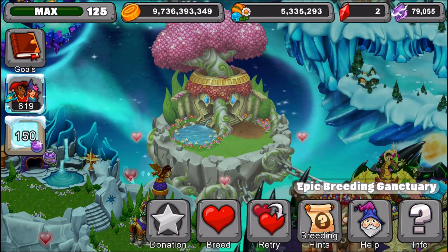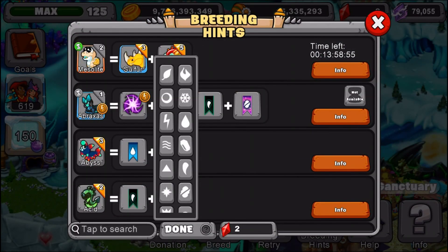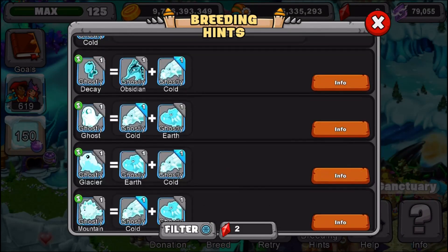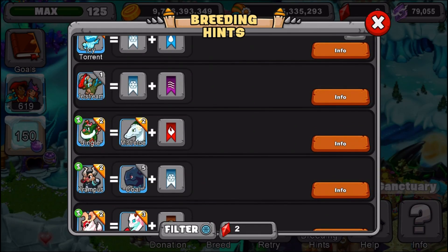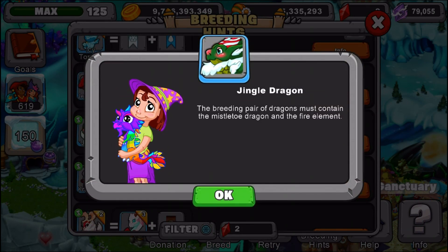So let's get straight on into this by going to its breeding hint. We're going to go to its breeding hint in cold and scroll down until we find it. Okay guys, here's the Jingle Dragon's breeding hint. I'm going to read this to you guys, then after that I'm going to give you some recommendations on what dragons to use. The breeding pair of dragons must contain a mistletoe dragon and a fire element.